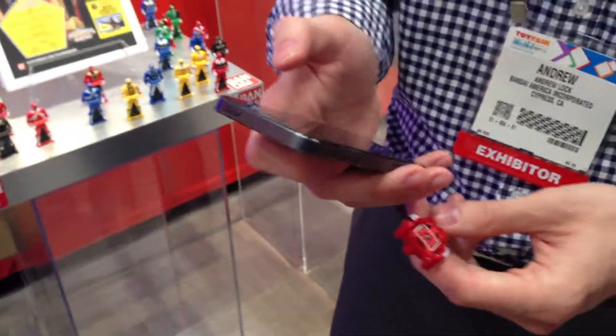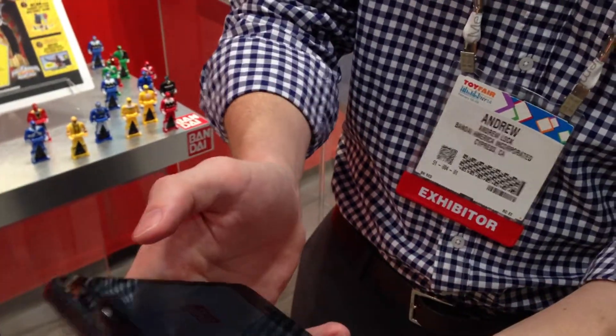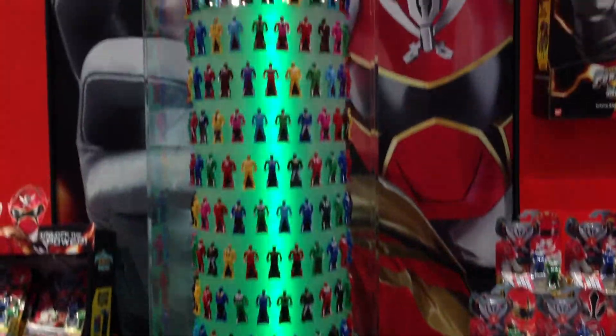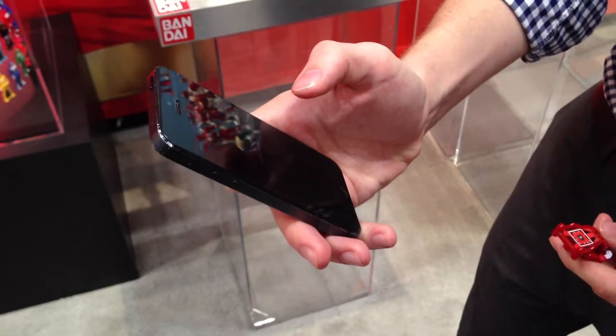And honestly, the kids are better with this than us. This is easy to use if it'll load. While you're waiting, let's continue getting the spinning wall of fame here. I got it — going to Ranger key mode. I'm already in. So I just scan the Ranger key.